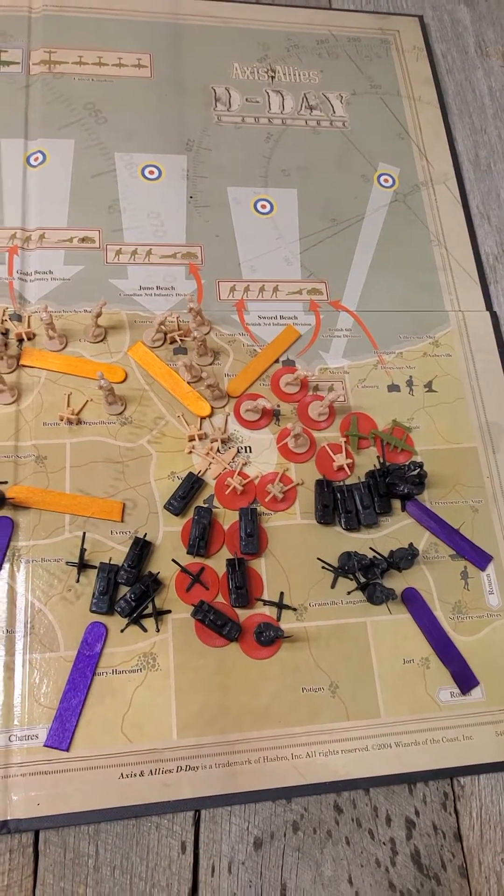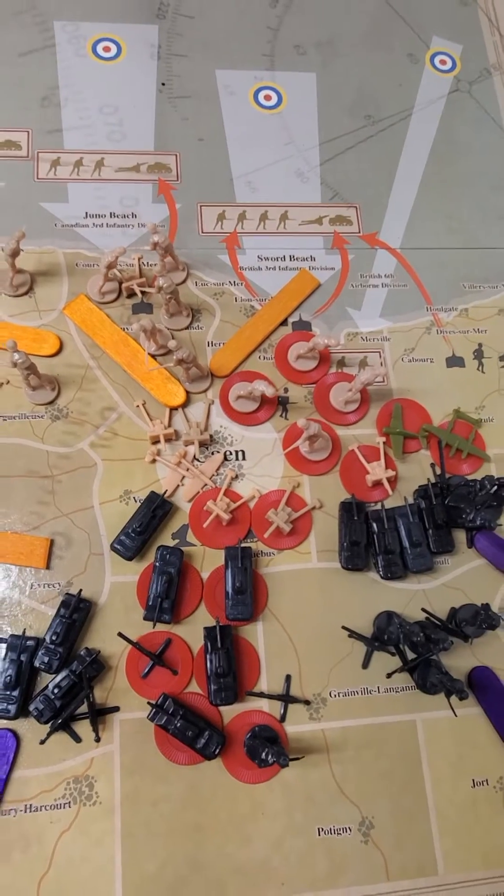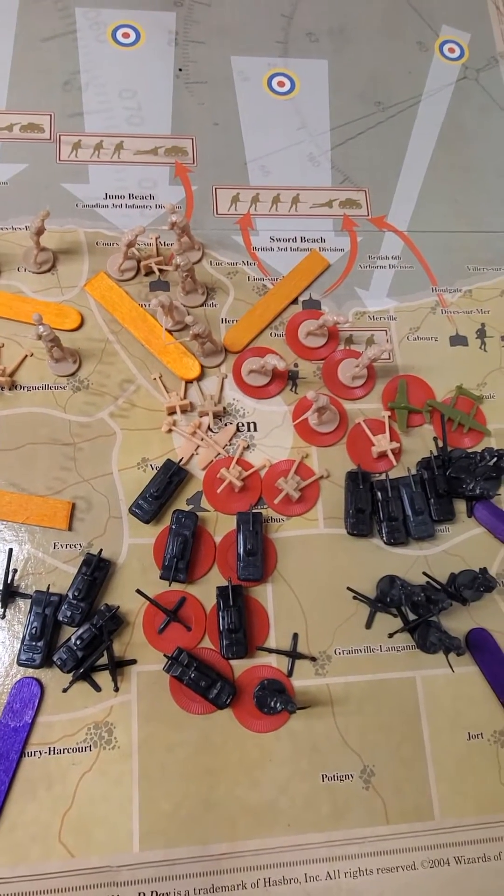Axis and Allies D-Day Turn 5 Recap. The British made a great battle down here in Cayenne, leaving only one German tank remaining.